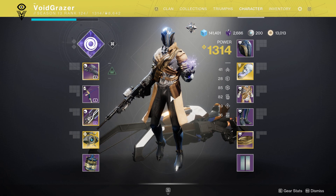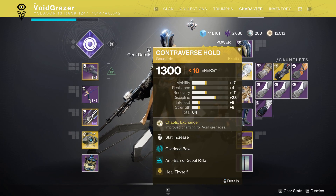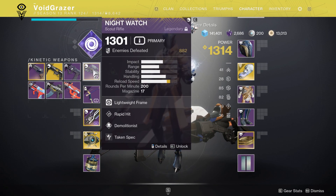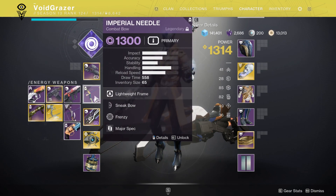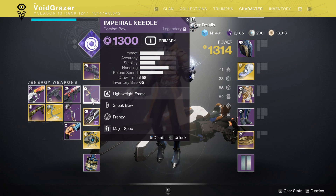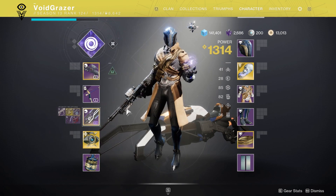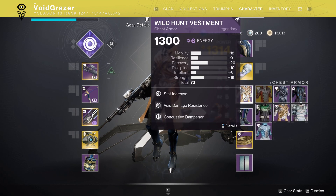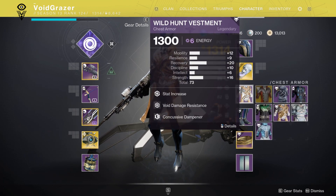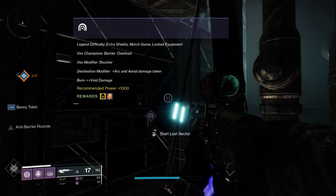There are two kinds of champions in here: barrier champions and overload champions. You need the mods for that from the artifact. I've got a bow and a scout rifle to deal with them. The scout rifle is standard, and the bow has void damage, which is good because there are void minotaurs in this one, and then a sword to finish things off. You also want void and concussive damage resistance so the boss doesn't tear you a new one.